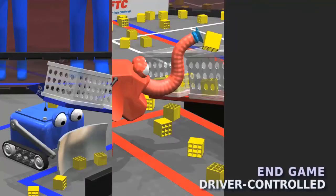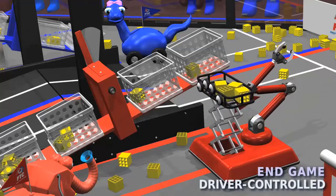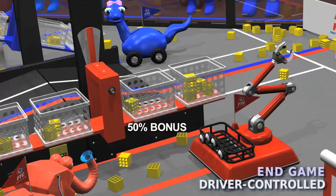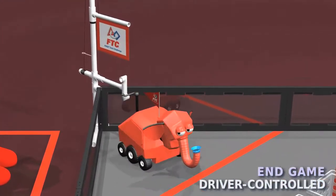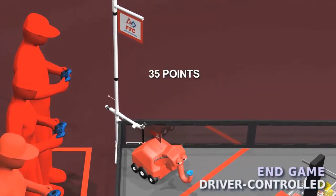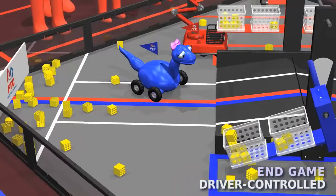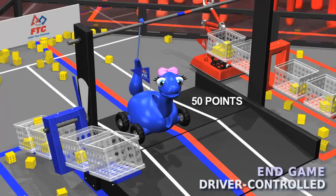During the endgame, robots may continue to score blocks, and if your pendulum is balanced at the end of the match, you get a 50% bonus added to your block score. If you can raise your alliance flag, it counts 20 points in the low position, or 35 points in the high position. And finally, if your robot can hang above the bridge, it's worth 50 points.